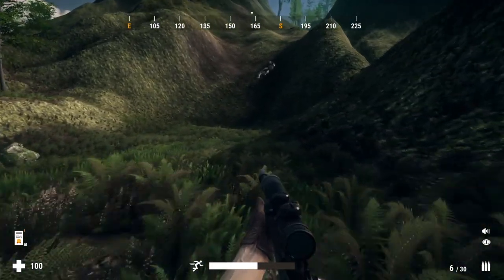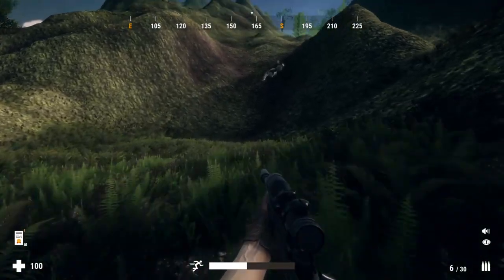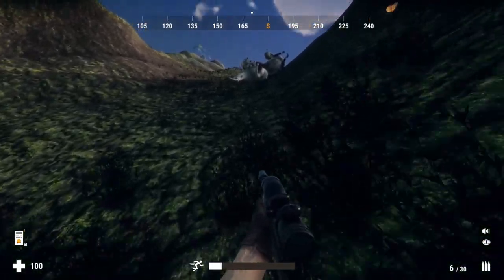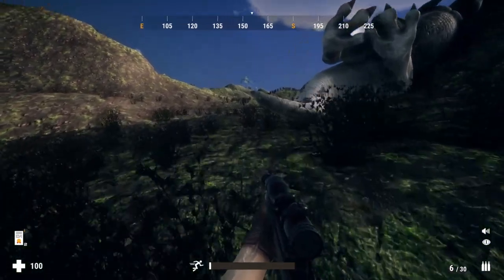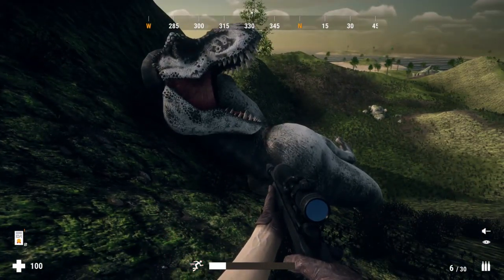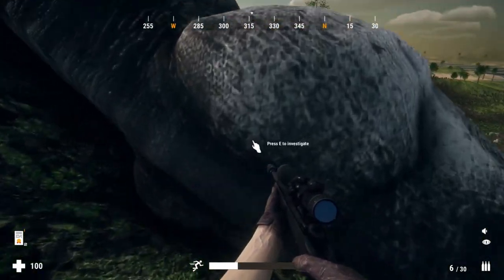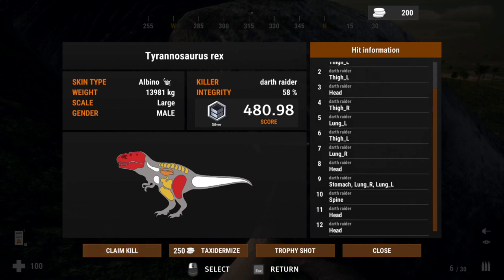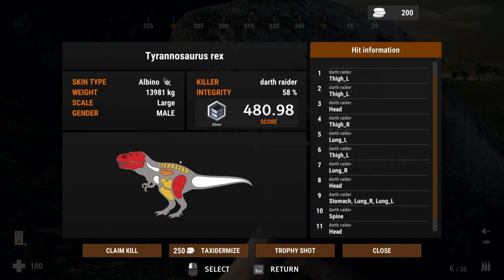I've never seen an albino T-rex for all the hours I've played this game, so it's pretty cool. I'm just curious to see - I don't even know if I have money to taxidermy him. Let's check him out. It's pretty cool with his mouth open like that. Yep, it's definitely albino - he's got the red eyes. It's only a silver as I only got 58% integrity, so I blew any chance of that being a diamond. I shot him 12 times but three of those were in the head with no vital organs - really shitty shooting on my part.